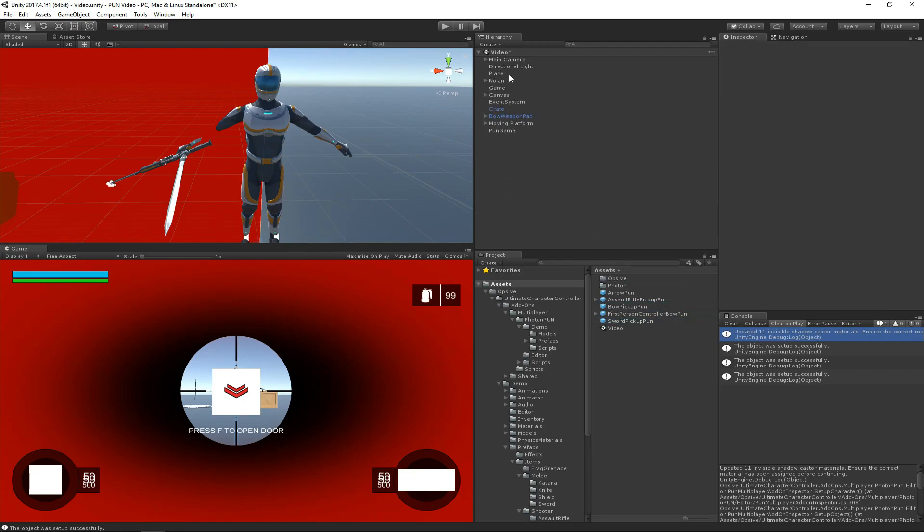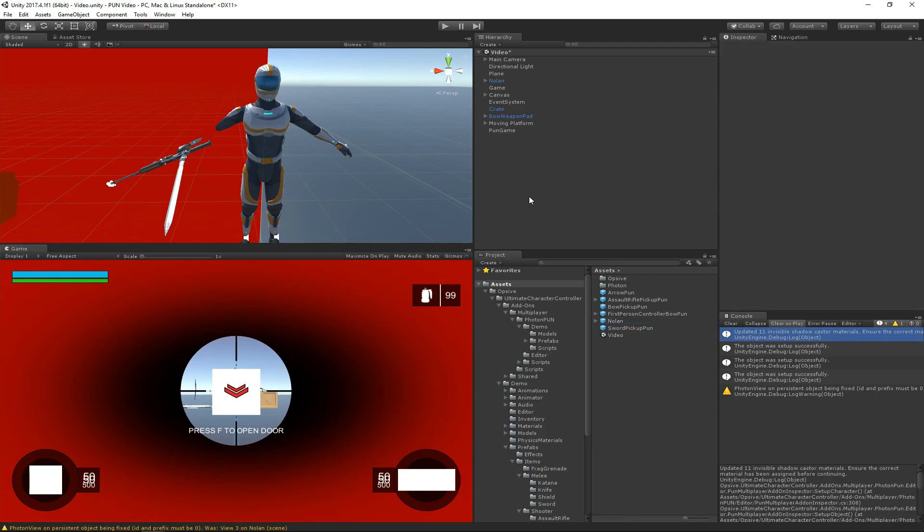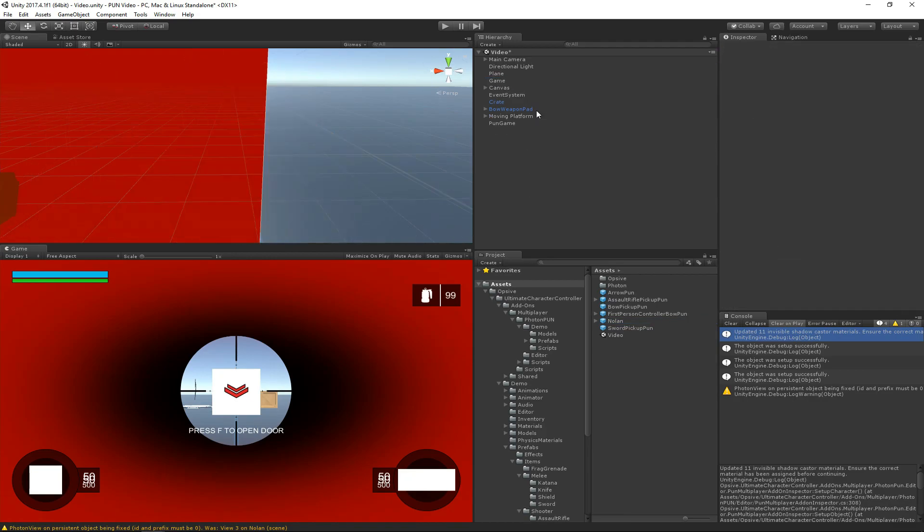The final step now is to just create a prefab out of the character, and this will allow PUN to actually spawn the object. We don't need this character in the demo scene anymore, so let's go ahead and hit delete, and then save the scene. So we're almost done, and the next step will be just building it and seeing it work.